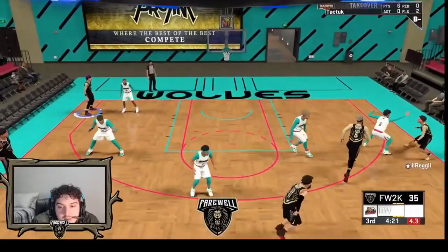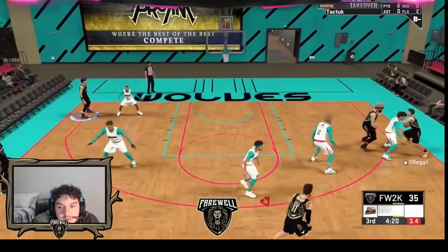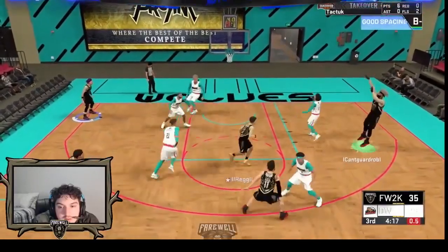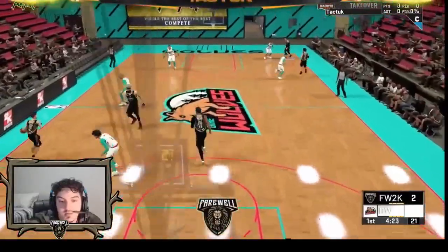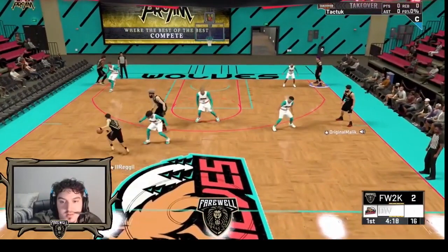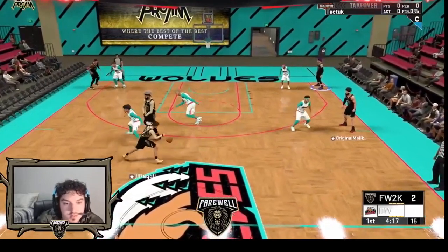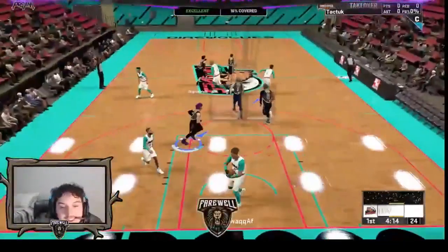Same thing here again — he heads to the left, there comes the screen, he goes behind the back on the sideline, never goes out of bounds, full speed turbo, does the fade, hits the pop man, beautiful work. Here you can also see him do the behind the back into a ball screen — goes to the middle, sets it up, goes left, understanding the screen is on the right, comes right back with the turbo behind the back going into the screen, back to the middle, gets separation, no hesitation, great shot, only 16% coverage, excellent release.